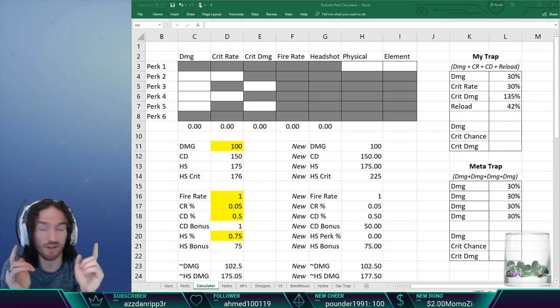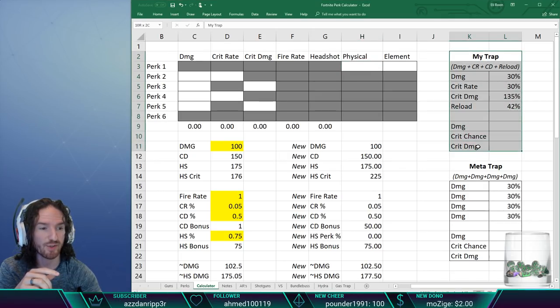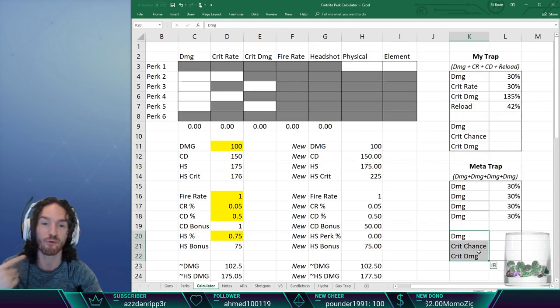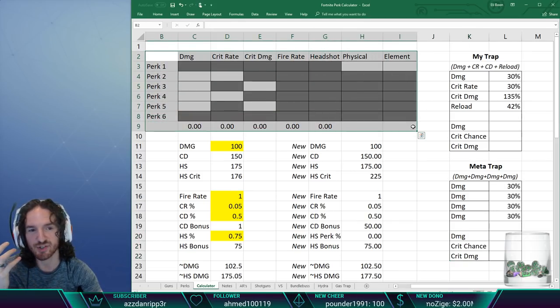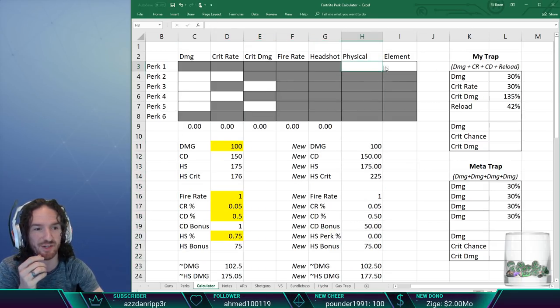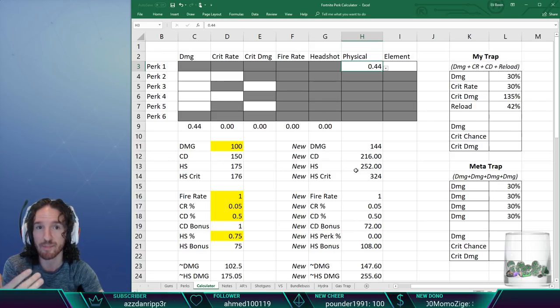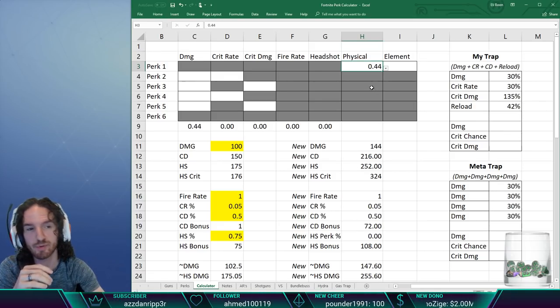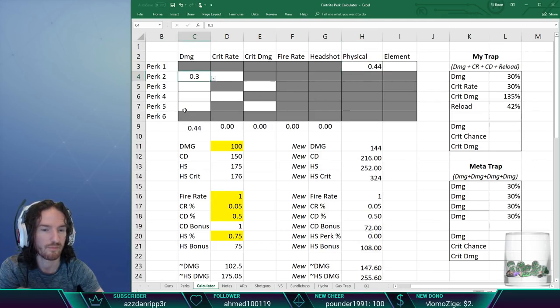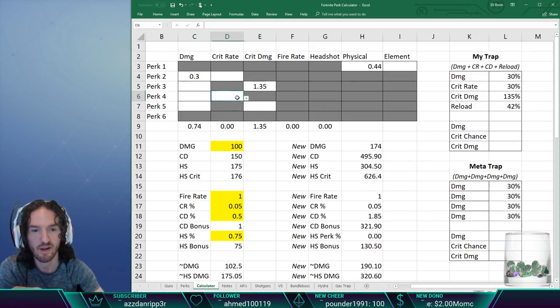Here's my trap on one side and the meta trap on the other — the meta trap running four damage perks. We need to figure out the damage, crit chance, and crit damage of both setups. Since it's a physical damage trap, we plug in 44 physical damage, presuming fully maxed legendary perks. I run damage, crit damage at 130, and crit rate.